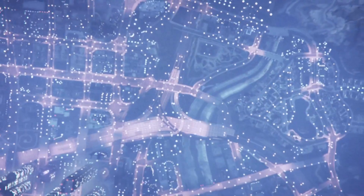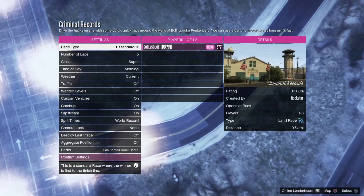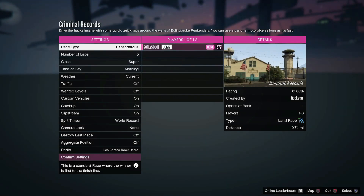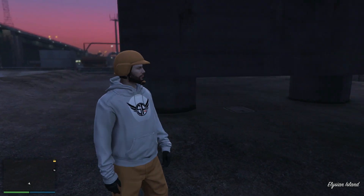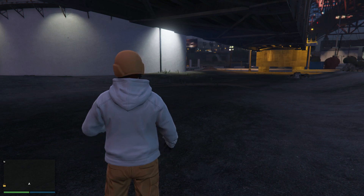Once you load into the clouds and the job starts up, hit Circle to back out of the job. Hit Circle, hit confirm, and you should be backed out. Your radar should be all grayed out, meaning you are 100% off the radar.